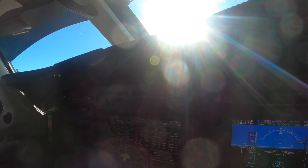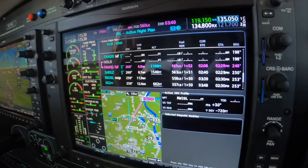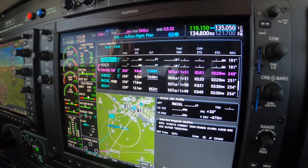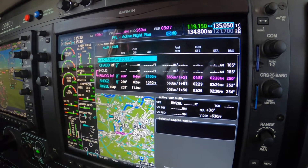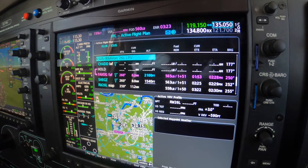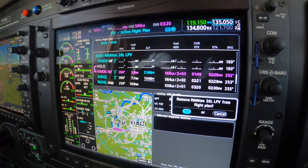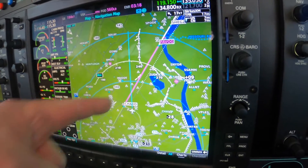Do I need to activate it first? No, it's active. Remember, the term active means there is a magenta arrow inside the approach banner and a magenta line in your future. Both are true in this case. The magenta line is the active leg — it's depicting the one from Chad to FABOG. If we press and hold clear, we can see it's in our future.